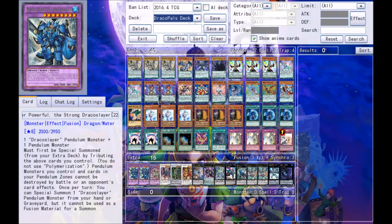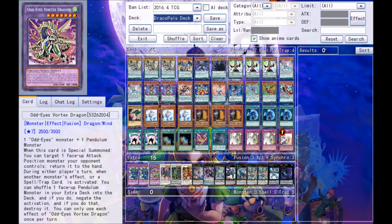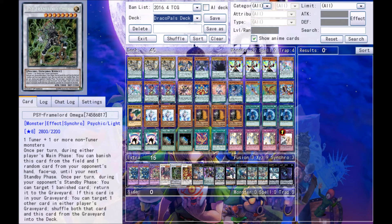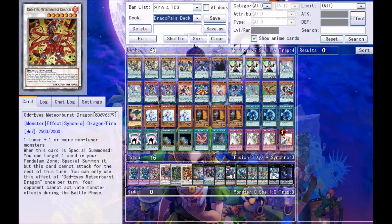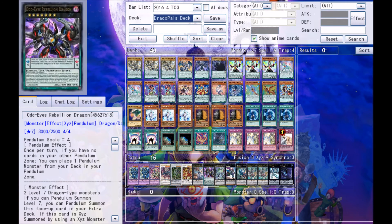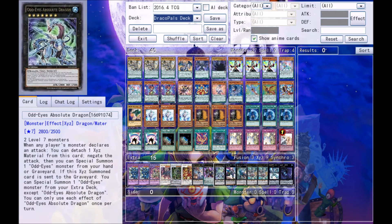For extra deck cards: two Dinoster Powerful the Mighty Dracoslayer and one Odd Eyes Vortex Dragon for fusions. For synchros there is one Ignister Prominence the Blasting Dracoslayer, one Psyframe Lord Omega, and one Odd Eyes Meteor Burst Dragon. For XYZ cards there is Number 38 Hope Harbinger Dragon Titanic Galaxy at one copy and one Odd Eyes Rebellion Dragon.